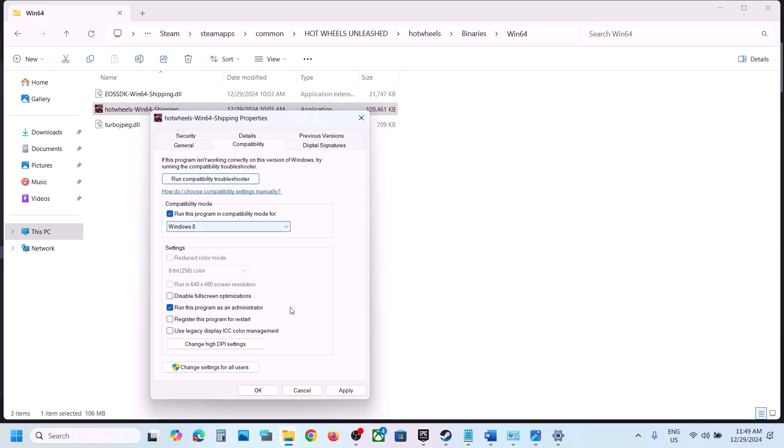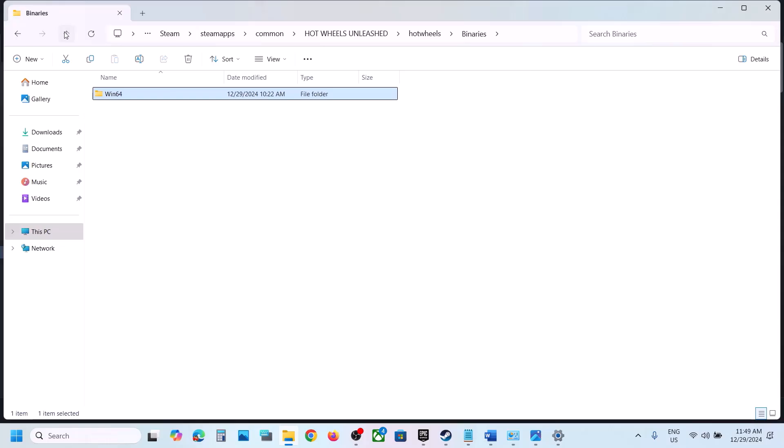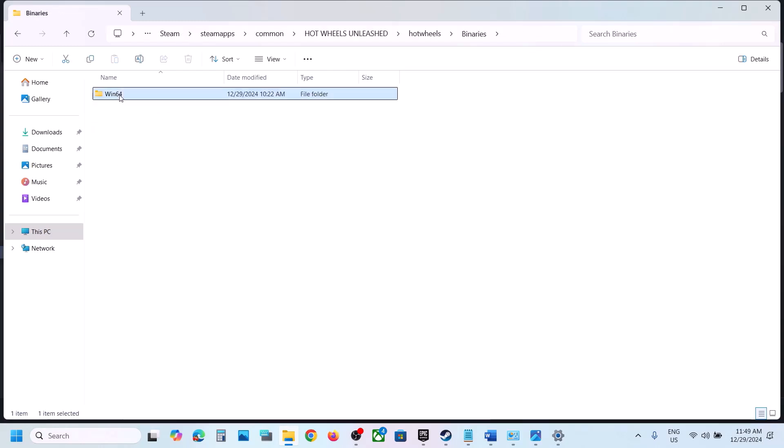Launch the game and check. If still not working, go to Properties again and on the Compatibility tab, select Windows 8, hit Apply, click OK, and check. Try Windows 7 as well. You can also check 'Disable full-screen optimizations,' Apply, OK, and launch the game. Try these same compatibility steps with the first exe file too.